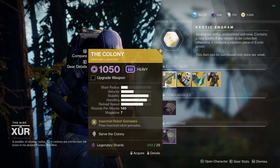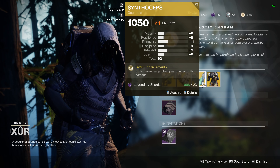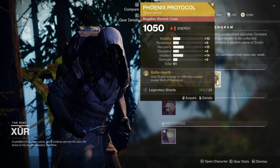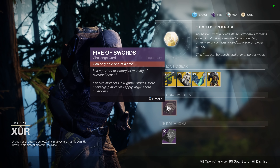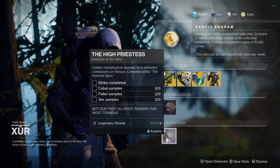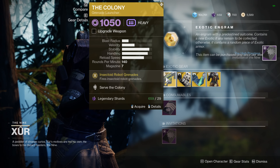So for exotic gear this week: we've got The Colony as the exotic weapon of the week, Young Ahamkara's Spine for the Hunter, Synthoceps for the Titan, and Phoenix Protocol for the Warlock. Any consumables can be found here if you're still working on those and are new to Destiny, and Invitations of the Nine can be found at the bottom if you haven't finished those.